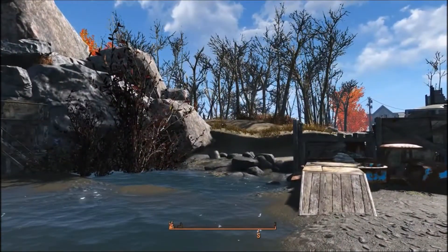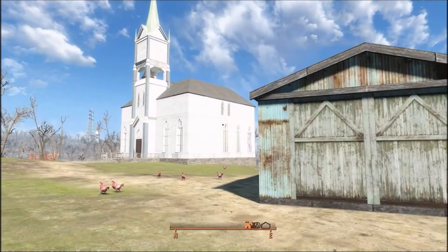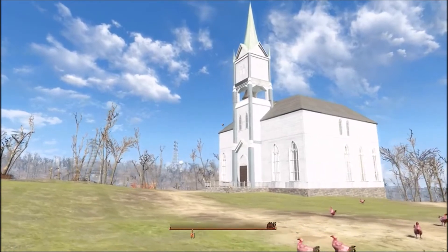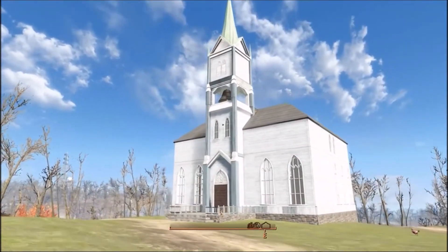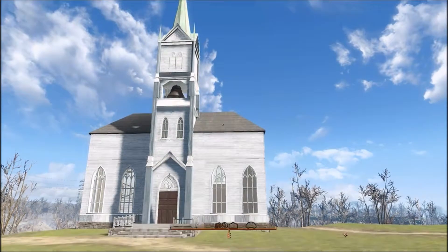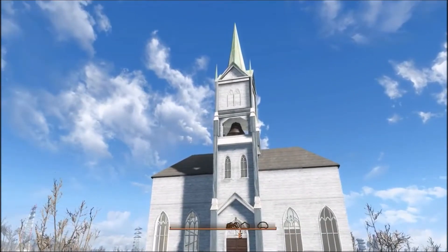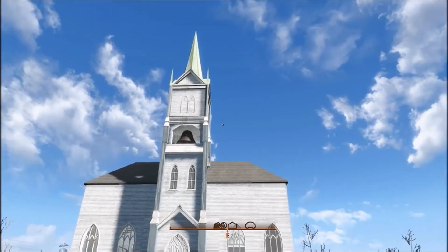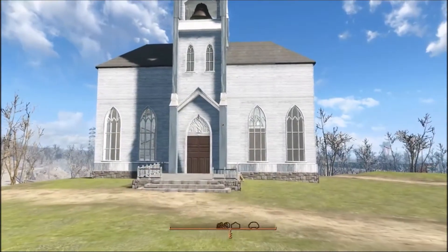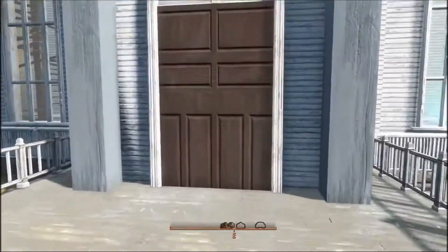Here we are at Sunshine Tidings, and as you can see I built a church. I have a bunch of the Master Plan series of mods, and one of them is Adam's Greatness — that mod allows you to build churches, either a stone church or a wood church. I built the church and blew up one of the bells that you use to call settlers and put it up there in the bell tower. If I were to ring that bell the settlers would come, however as of right now I only have one settler here, and that is the preacher that works in the church.